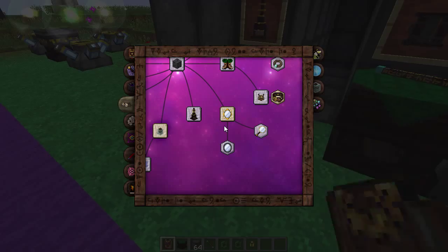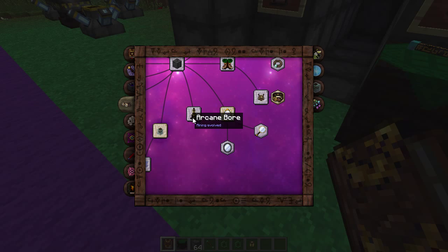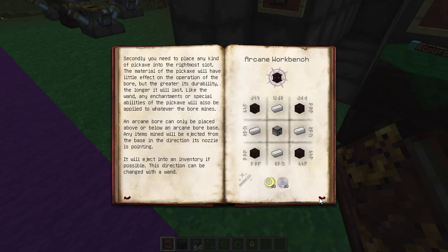Basically this is going to mine things for you and you can kind of customize it how you want. Let's have a quick look at the entry in the book: 'You have discovered a device capable of extending the range and power of the excavation focus. Of even greater use is the fact that the machine can also do so without your constant supervision. You merely need to place it on a specially constructed base, point it in the right direction with a wand, and apply a redstone signal.'